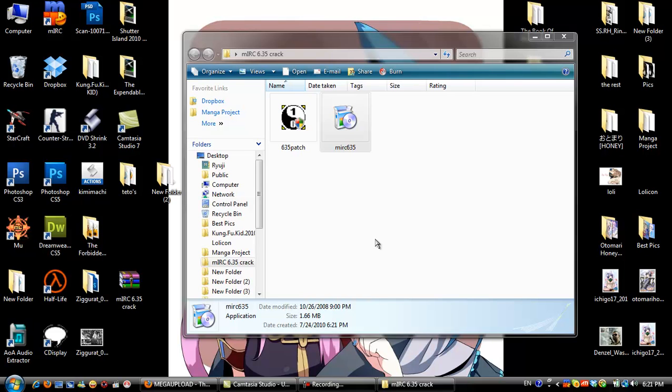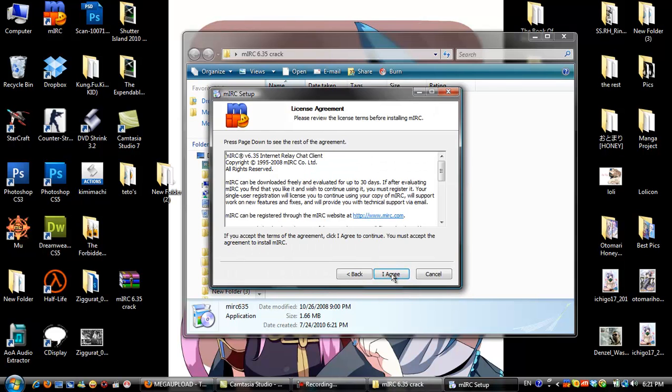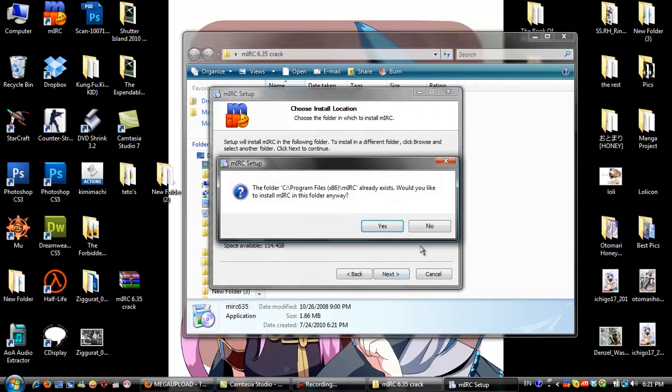The setup file — allow it. Click Next, Agree, Next. I'm not going to install it because I already have it.